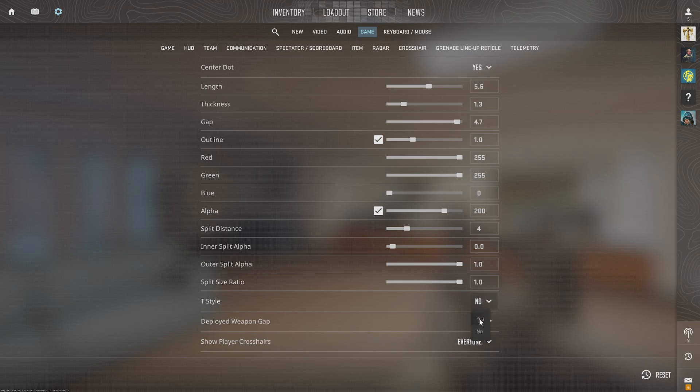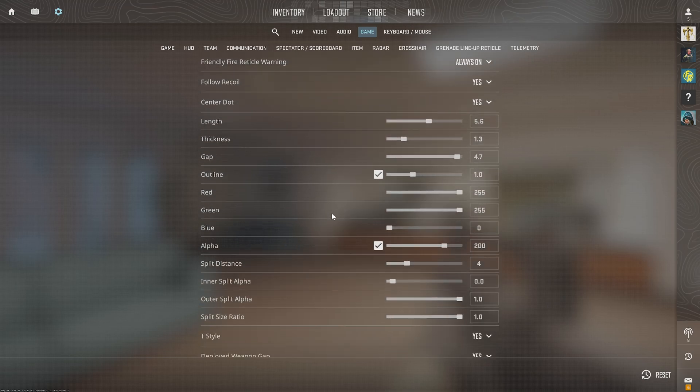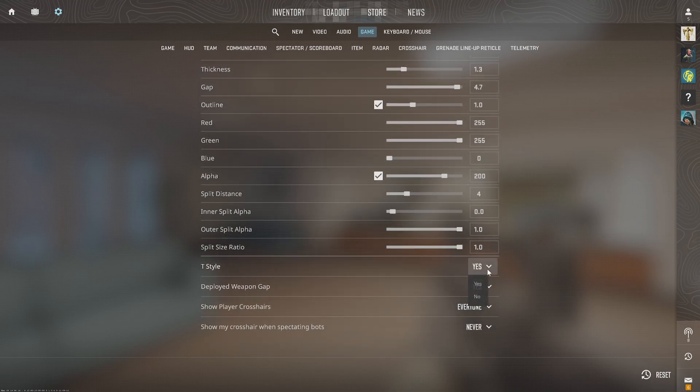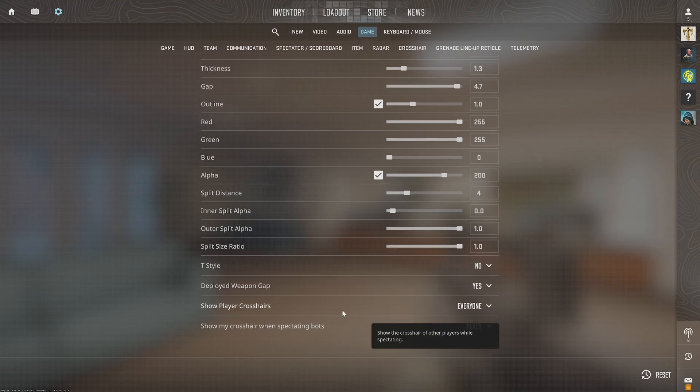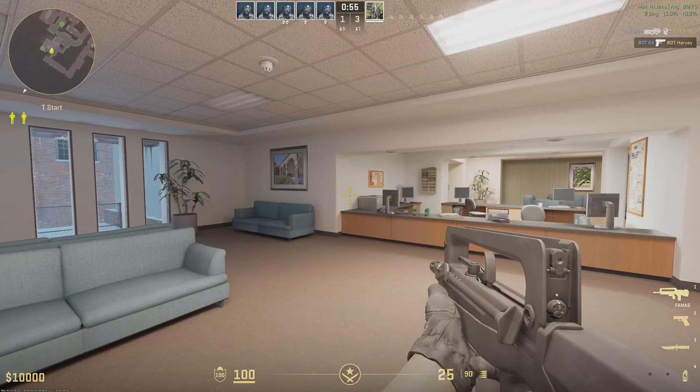I believe T-Style is just going to be removing the top portion of it — yep, you just get the bottom three. It doesn't really matter to me if I have T-Style on or not. Not Deployed Weapon Gap — crosshair gap will update dynamically based on which weapon is currently equipped. Just come down here and see what one you want on for yourself and go back to the game.